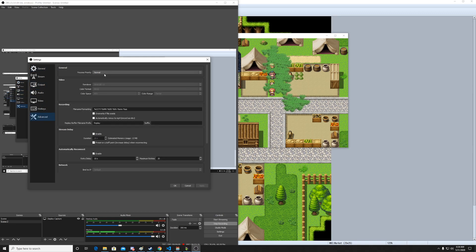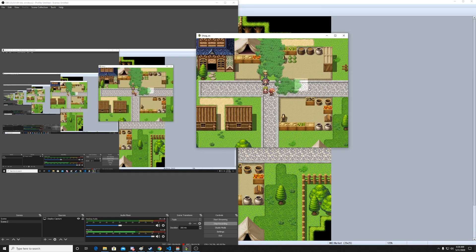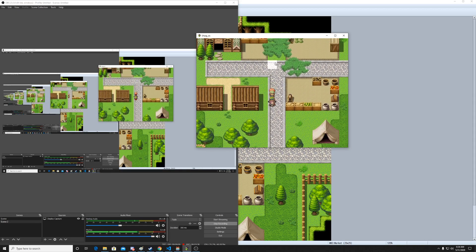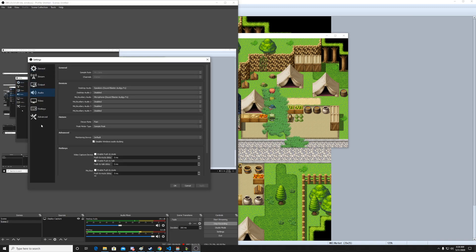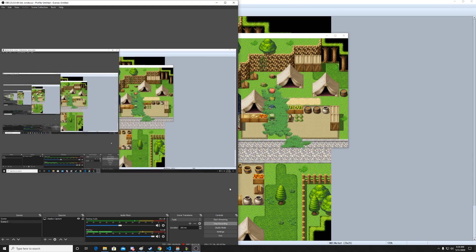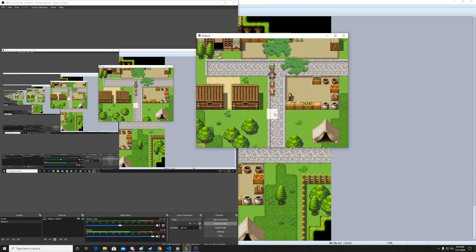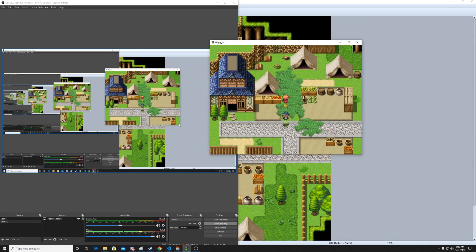That's it! So if I go to below normal process priority, it should catch up now. Nope, that didn't do anything. I'm convinced the OBS thing has to do with not allowing the other things to process. So if I put it on high — no, it's still desyncing. It's weird. It causes the screen capture thing itself to be like it's not asynchronous, you know what I mean?